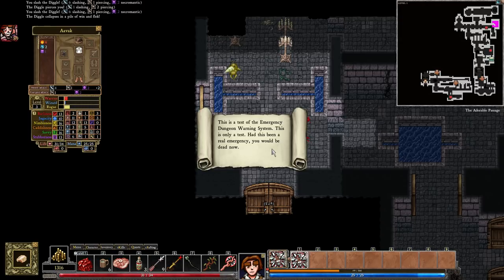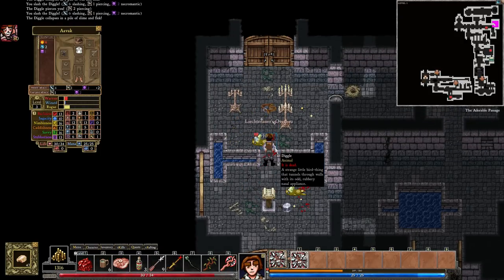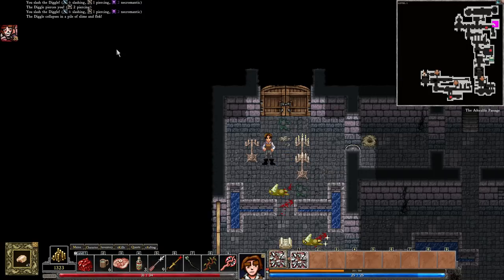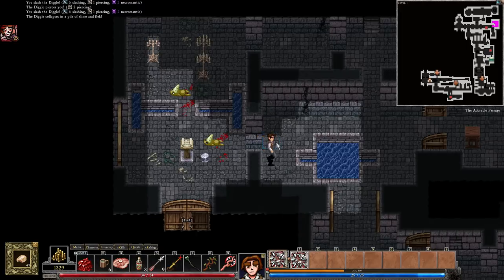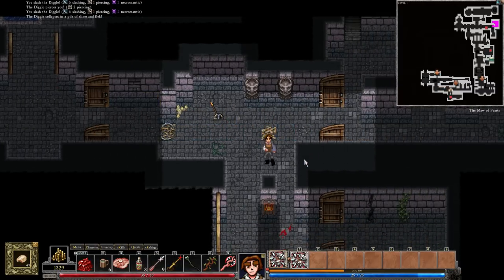Warning — read book. This is a test of the emergency dungeon warning system. This is only a test. Had this been a real emergency, you would be dead now. Fair enough. That's the key round. Yay, our special ability prop. Now then — leather belt. Well, we don't have a belt, so it's going to be better than what we've got. Actually, I'm going to walk back — I can just use the teleporter to get back where I came from. Just occurred to me.